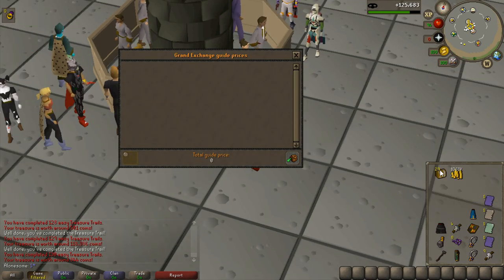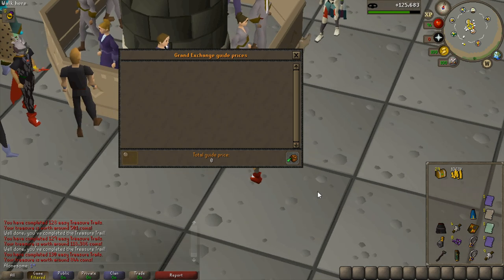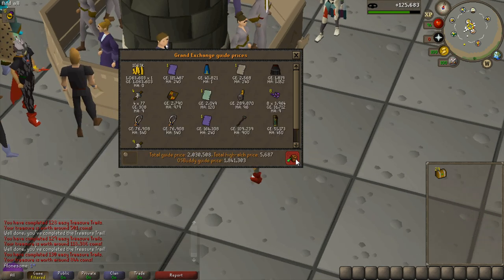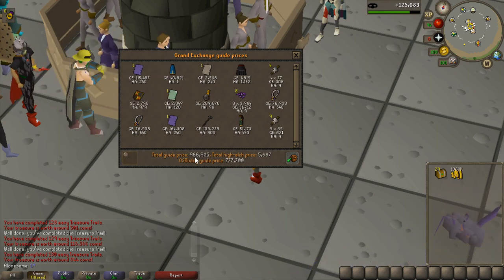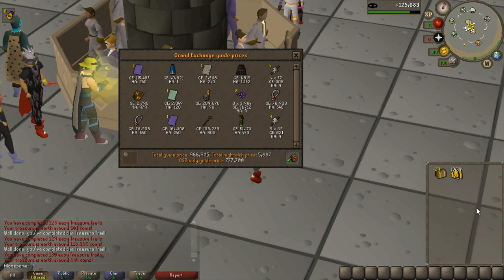Getting close to the end with only 29 easy caskets left. Hoping to get a skull cape on these last ones. Third price check incoming — taking the money out: 966k, not bad. We got a decent amount of teleports as well that were worth quite a lot added to the cash pile.